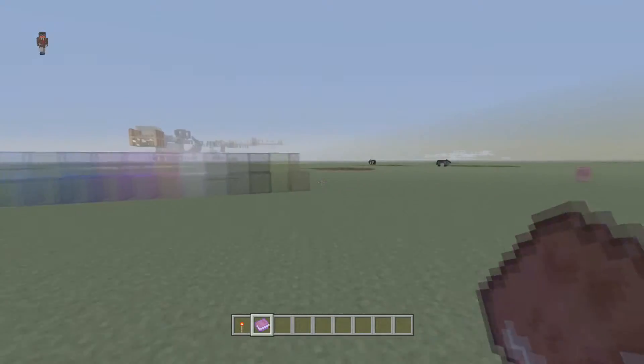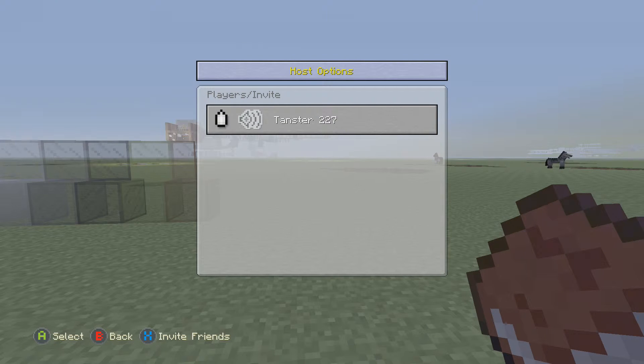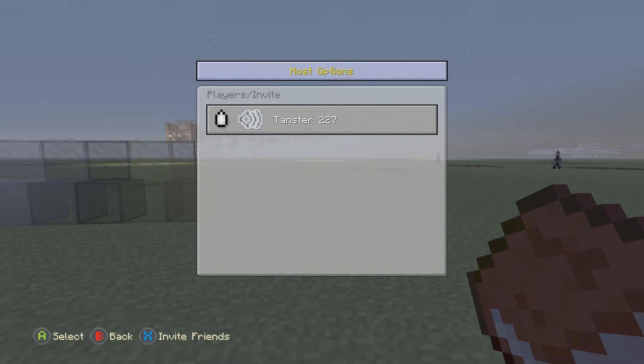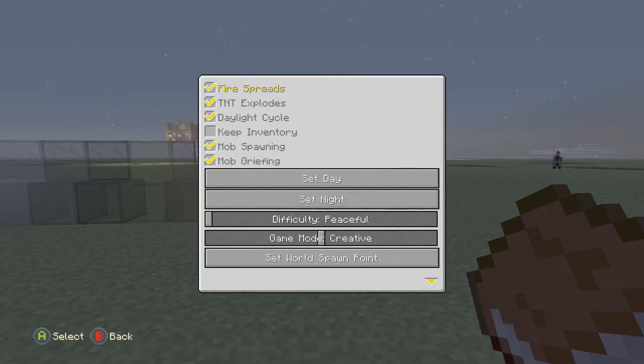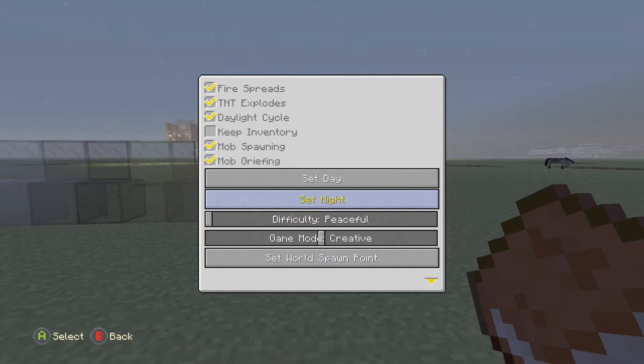As you can also tell, it's turning nighttime. So now in the game there are a lot more features. If you hit the back button, this is the new system for settings. You can go here and go into host options if you have host options turned on. As you can see, if I want it to be day — no problem — I click Set Day and it sets it to day. If I want it to be nighttime, I just hit Set Night and it'll turn to nighttime.